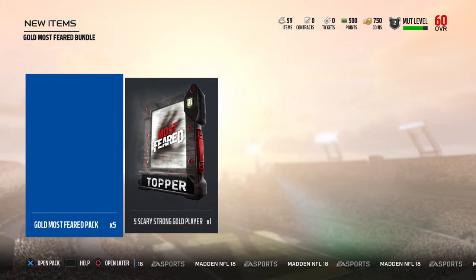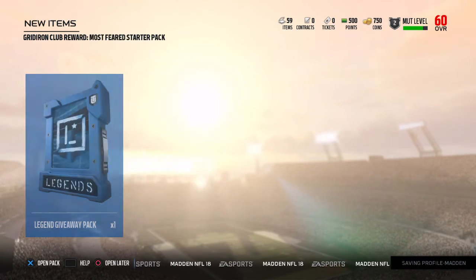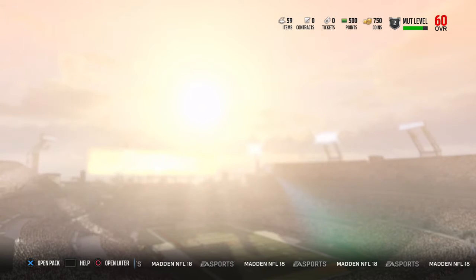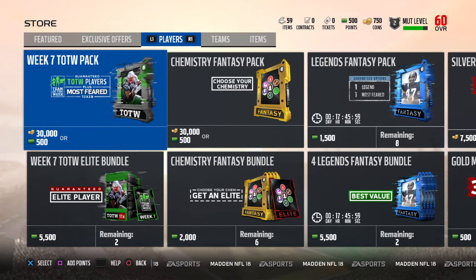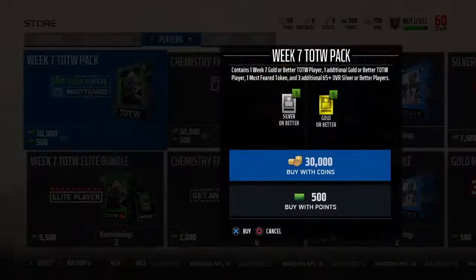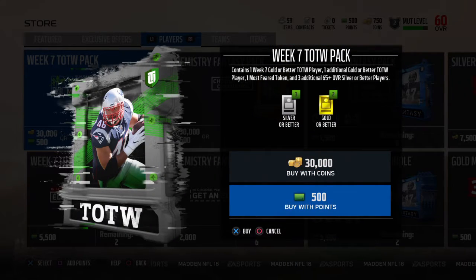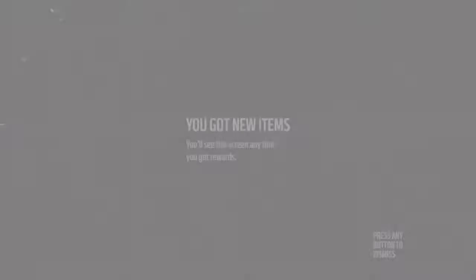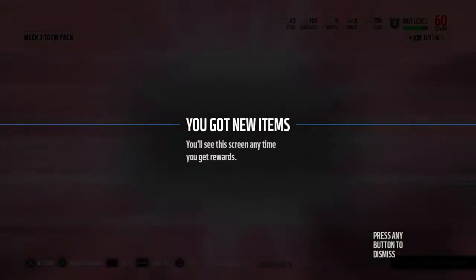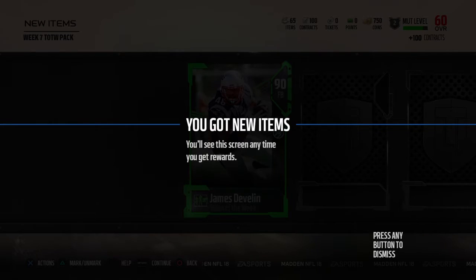We get a Most Feared bundle — it froze for a minute there. We get a legends giveaway and I'm gonna go open this team-of-the-week pack right here to see what's in here, see if we could get anything. I'm not on my normal account I usually am on, so that's why I don't have that much change up in the corner.